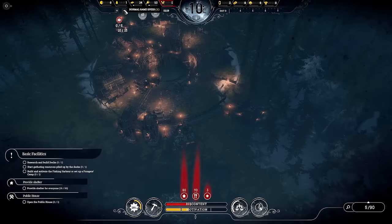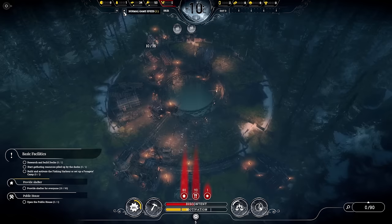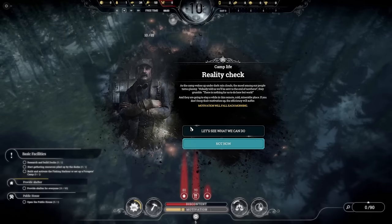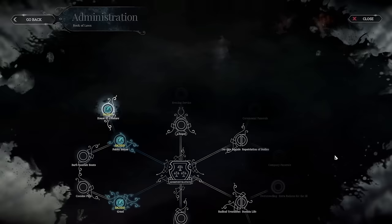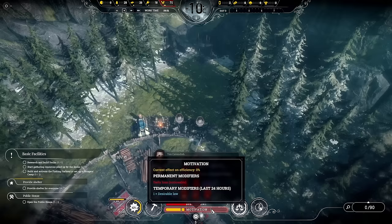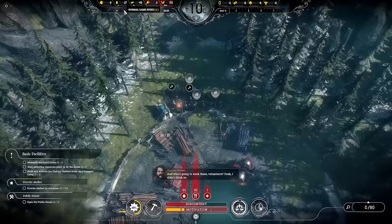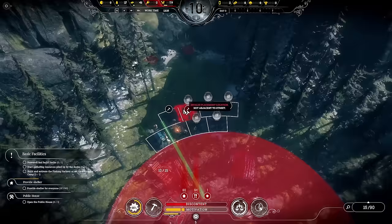We need engineers assigned to the medical bay — I forgot again. Recording video while commentating is genuinely difficult. The plan for motivation: we've got the pub for the house of pleasure, and once that's built motivation should rise quickly. The key is keeping motivation above 75 for the 30% efficiency boost on all work zones, and not letting it drop below 25 in the early game, which would cost us that same 30% efficiency.